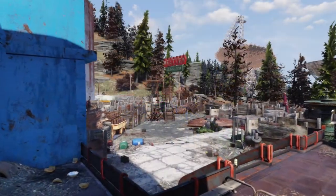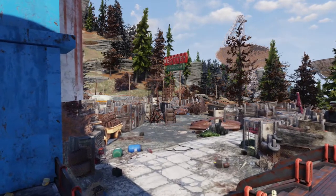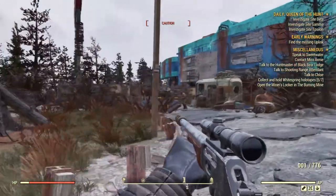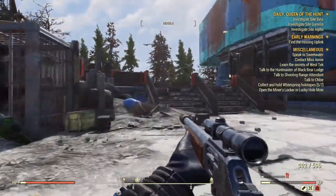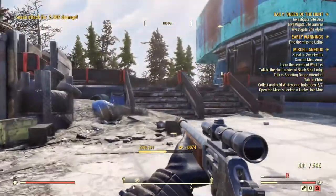To get inside the research facility, you'll first need to get through the encampment at the front of the building. I recommend entering from the west and gradually working your way through. Just watch out for the suicider, who you'll encounter upon conflict at the gate. Further through, watch out for the machine gun turret that can be found sitting in a shopping cart to the right of the short stairs.